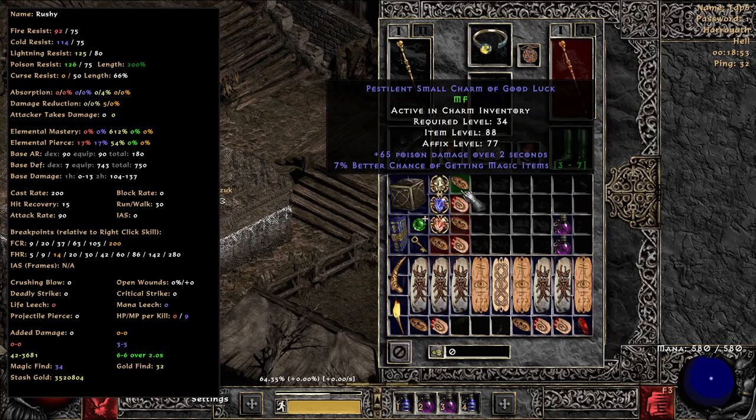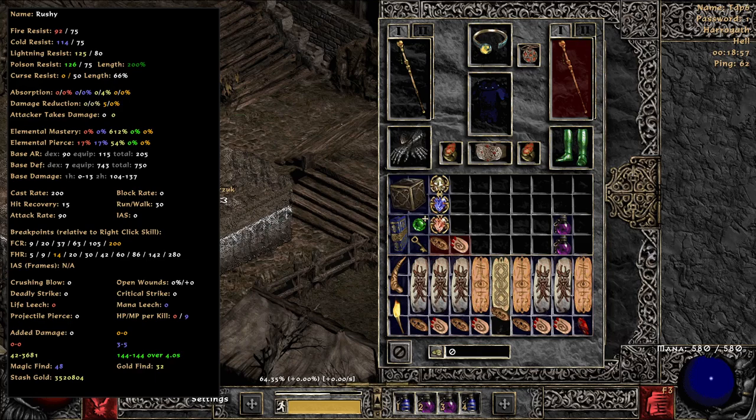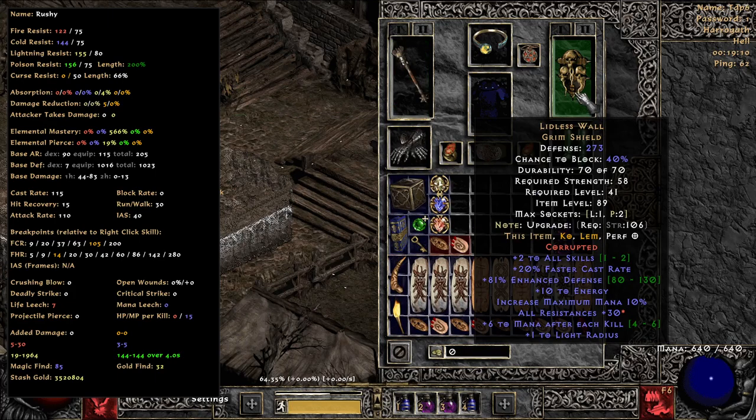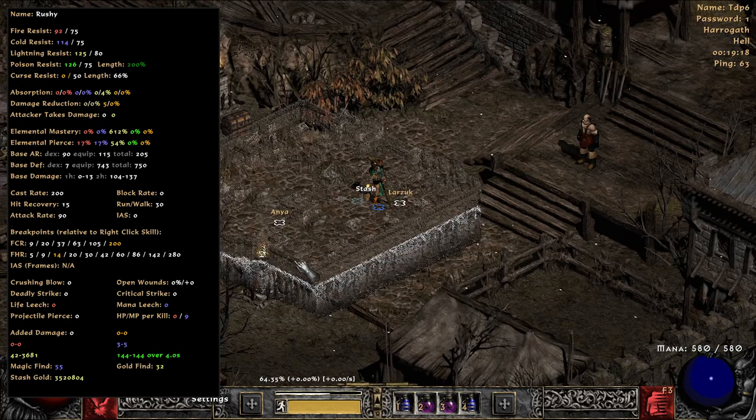Just a random assortment of magic find charms that I can stick on to get a little bit of magic find. This build, I never stack magic find — I don't do anything crazy there. CTA is nothing to write home about; made it very early on, found the ohm and said hey, let's make one. Random two-skill lidless — what's really nice is the mana after each kill on it. That really kind of helped out the build this season.